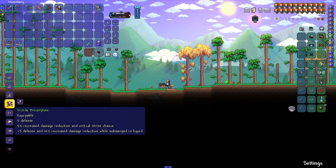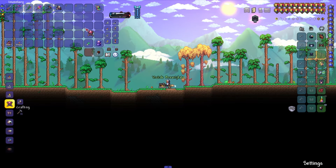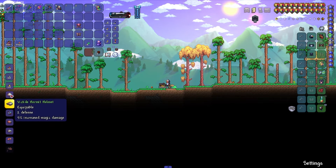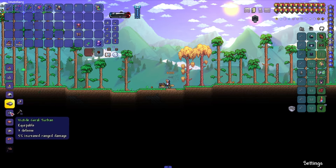Now about how not to die while mining this ore. Since this ore is very deep underwater, you will need equipment. At least have the wick-tied armor, which helps with breathing underwater.